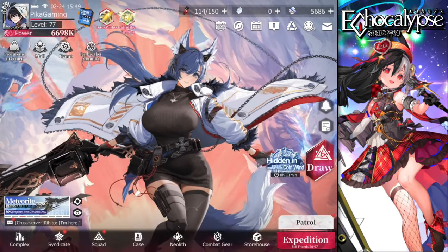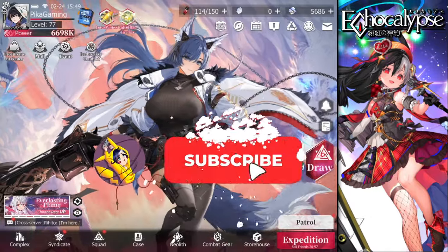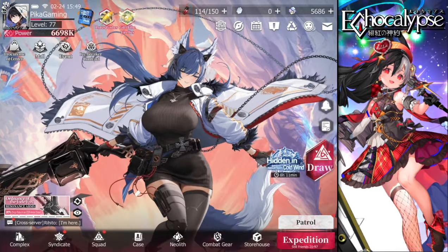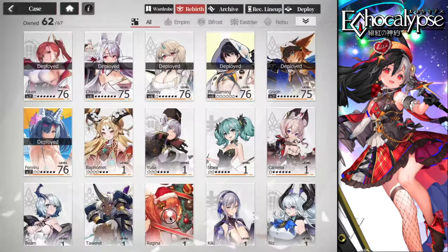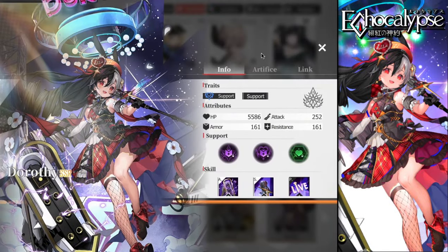Hello friends and welcome again to another Echocalypse video. Another unit has been added to the game, and one I'm very hyped for is a support unit for the empire class — none other than the cute Dorothy. She's an insane support: a buffer, a shielder, and a damage dealer who enables your entire team. I highly recommend building her or at least getting one copy of her.